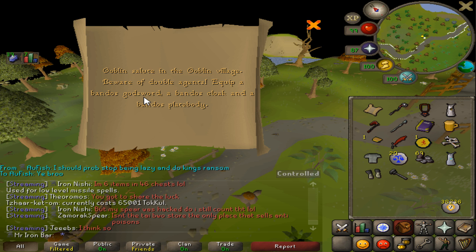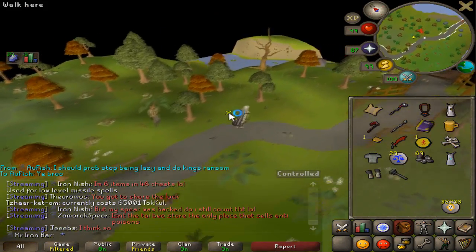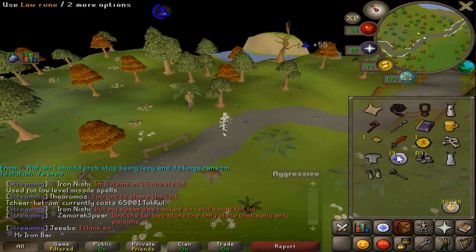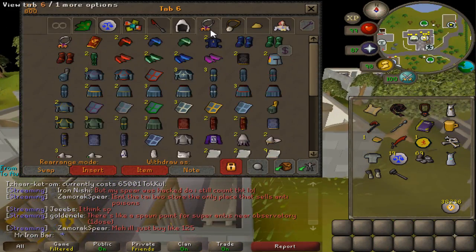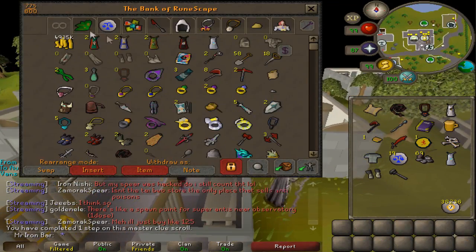I know exactly what I'm going to do. I don't have the Bandos Godsword, and I have everything else Bandos-wise from God Wars except for the hilt. So I've got to go and finish up that Bandos set — I kind of hinted at that recently. I just checked: I got the plate body and I'm 100% sure I have the cloak as well. I'll save this Master Clue for a few days. Hopefully I'll get the hilt by then to continue.